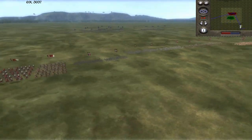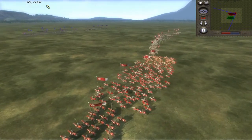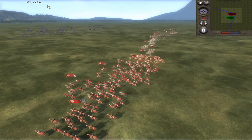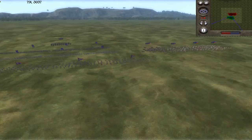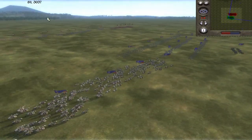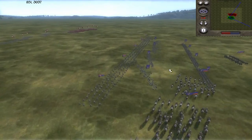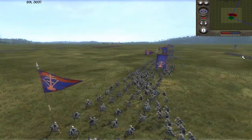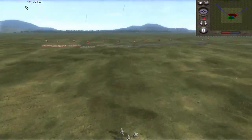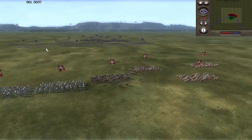He also has three units of Viking raiders — I think that's his flanking force. This is a really quick battle but look at this rush, it's intense. I have my cav all the way over on this side and I can see he's going to be aggressive, so I send my cav over to defend. My archers are getting a couple of volleys off and getting some good hits.